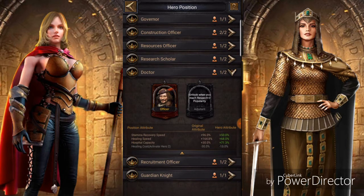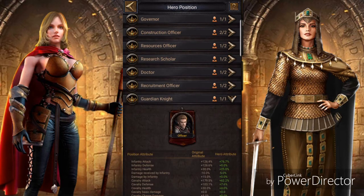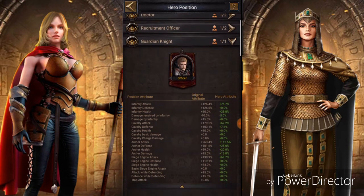Hospital capacity, healing speed, and stamina recovery are all there. This one here is your wall - so if you're in war or on defense: ancient battlefield, mineral vein, the kill event, kingdom versus kingdom - this is your wall position.